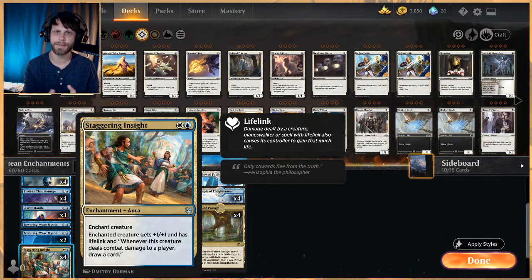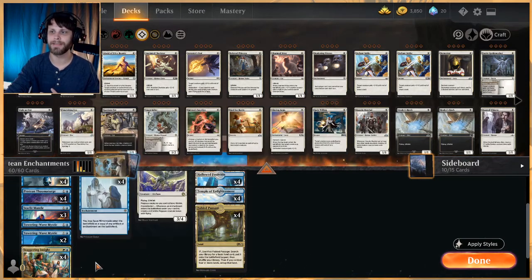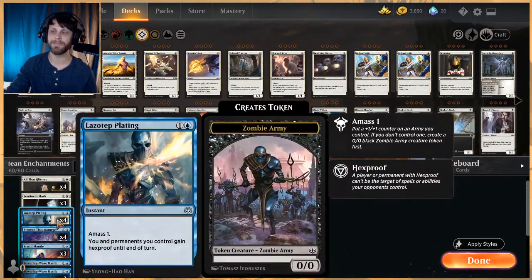I've playtested this and the issue I tend to run into is we kind of run out of things to throw out there as far as creatures. We can pile up on enchantments all day long, but if we don't have a creature it doesn't really help. To help alleviate that we have the Lazotep Plating — not only is it a great way to protect our permanents at instant speed, but we also get a little 1/1 with it. Worst case, we play it out at the end of our opponent's turn and then pile enchantments onto that 1/1 on our turn.